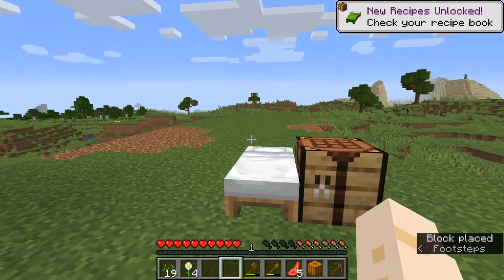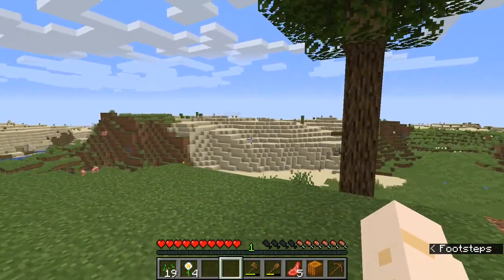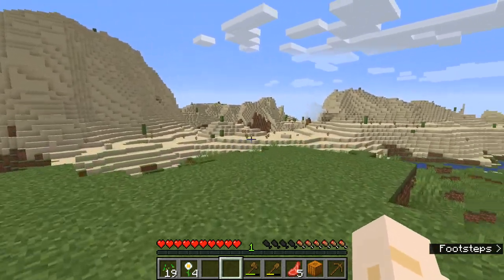We will make a bed by laying three wood like that, then three wool like that — and I got a bed! This first night I may stay up just to show you what the nights are like, but the bed will allow you to avoid the night — and the night is worth avoiding, because a lot of mobs come out at night.